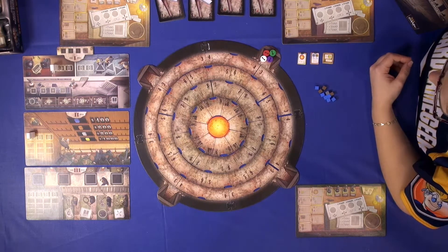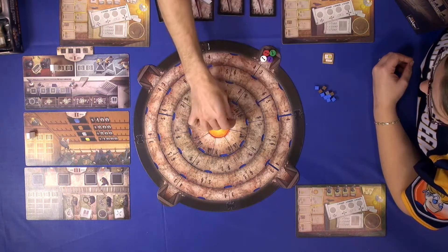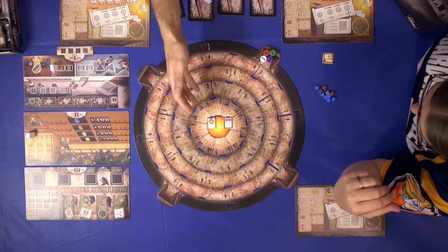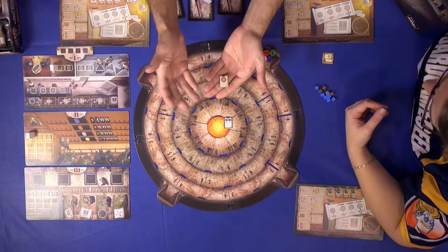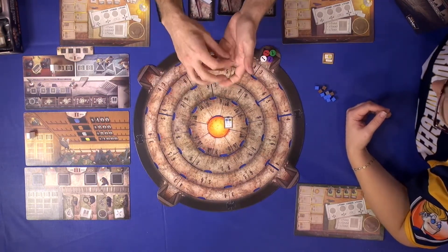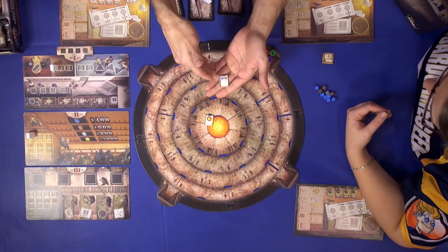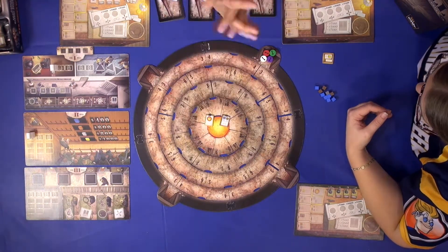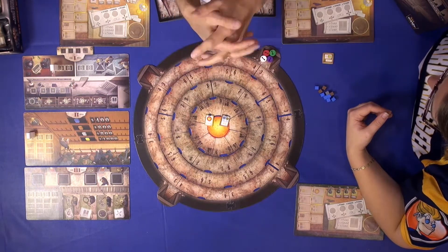What determines how you win? You have to reach some achievements in the game. For example, this is an achievement — and to get to the center of the earth, you would score three points. The first achievement would be six points, then five and four, so there's a race to achievement. This first achievement: as soon as you get eight cubes of zinc and eight cubes of copper, you show everyone, pick up the tile, and claim it. When you have reached six achievements, the game ends.